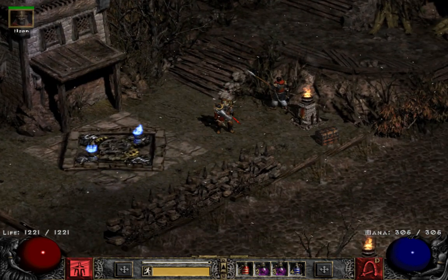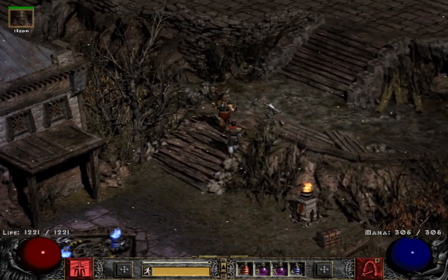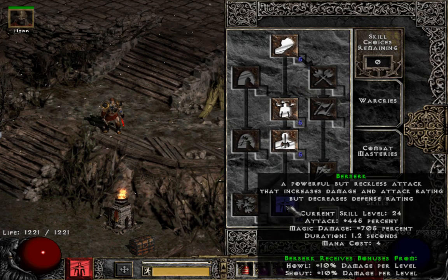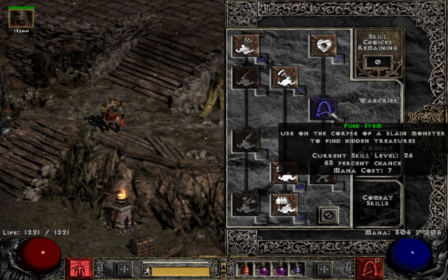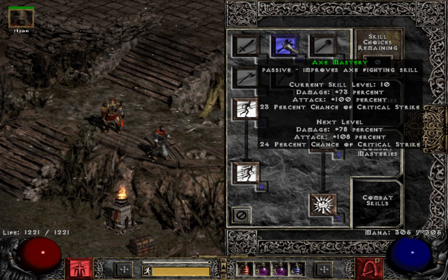This build has been done to death and there have been a bunch of videos on it. I'm only recently trying it, so I'm just adding my two cents and perspective. We all know the skills: max berserk, max howl, max find item — some people don't, but it's a find item character so why not max it. Your attack and defense aren't that important because you're attacking one monster at a time, so I max battle orders and put the rest into axe mastery.